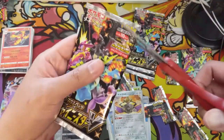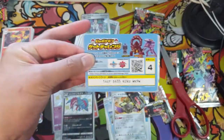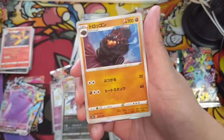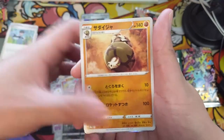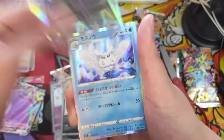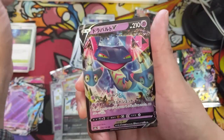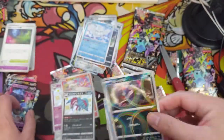Alright, three packs remaining. Let's see — Dodrio, Bird Keeper, Grimmsnarl, Frossmoth — Dragapult into Croagunk. Nothing there.